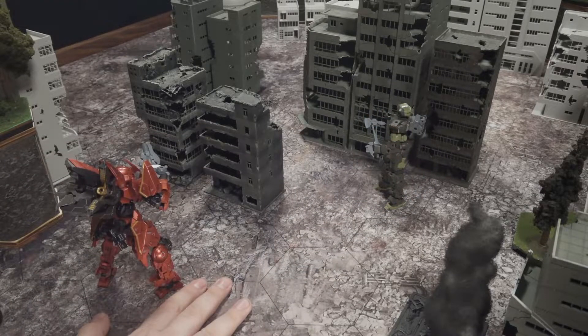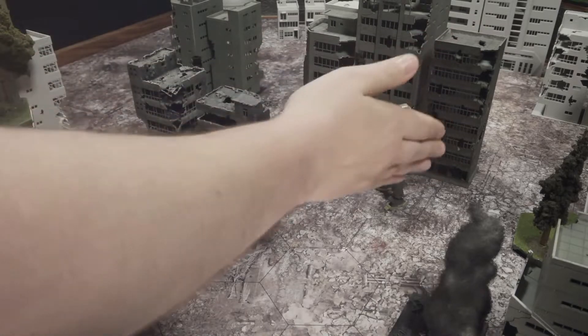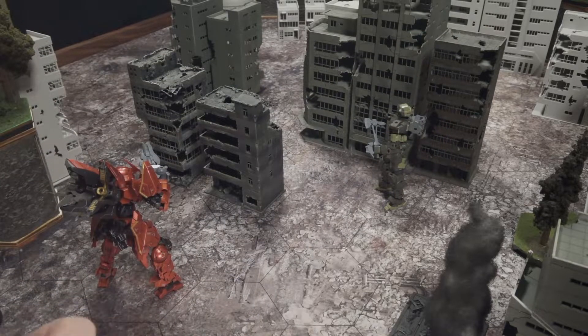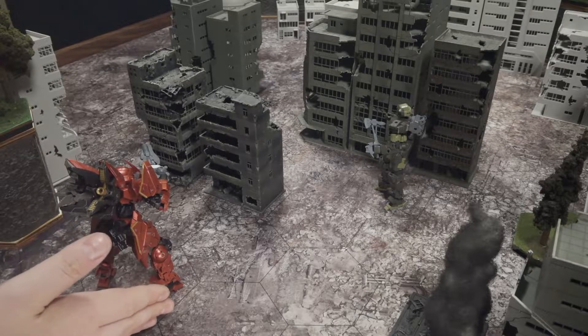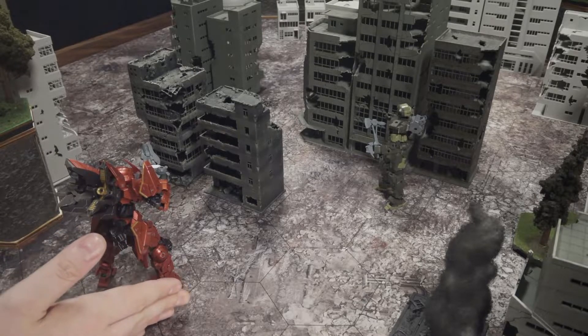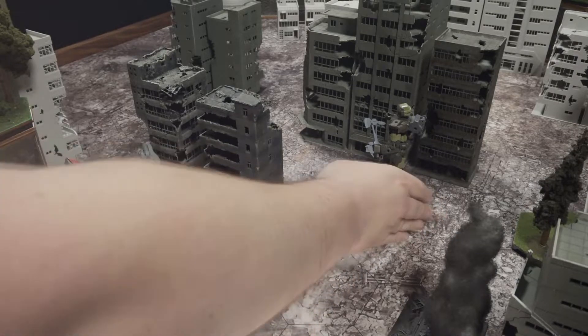Our NBX here has a thruster movement of four — one, two, three, four — that leads him right into the building. Straight shot. So basically what this trait does is it allows your unit to use their thrusters to fly in a straight line to do an attack on the enemy.